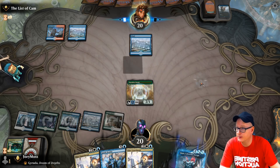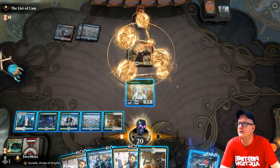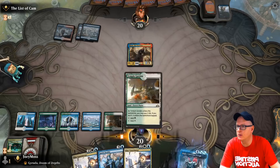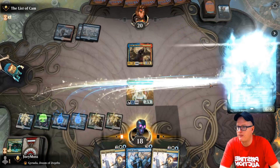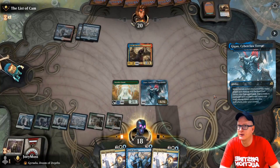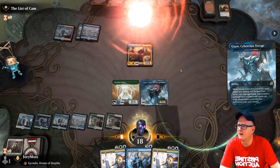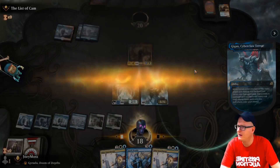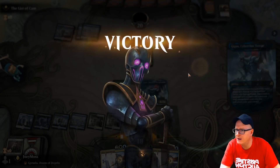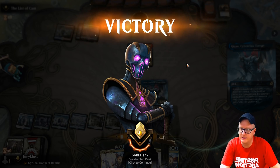Now if we top deck a land we can cast Gigan regardless of a board wipe or if he gets rid of Druid. He is so done. See, this deck — there's just absolutely no chance man. It's not fair, look at this. It's just not fair. I don't even have time to win — they don't even like it. All right, we'll get to that Gold tier one and then I'll stop.